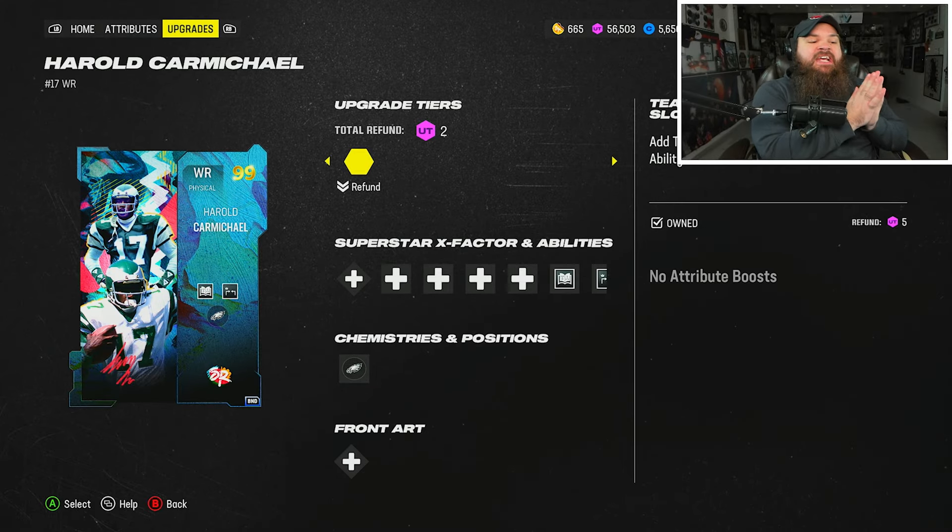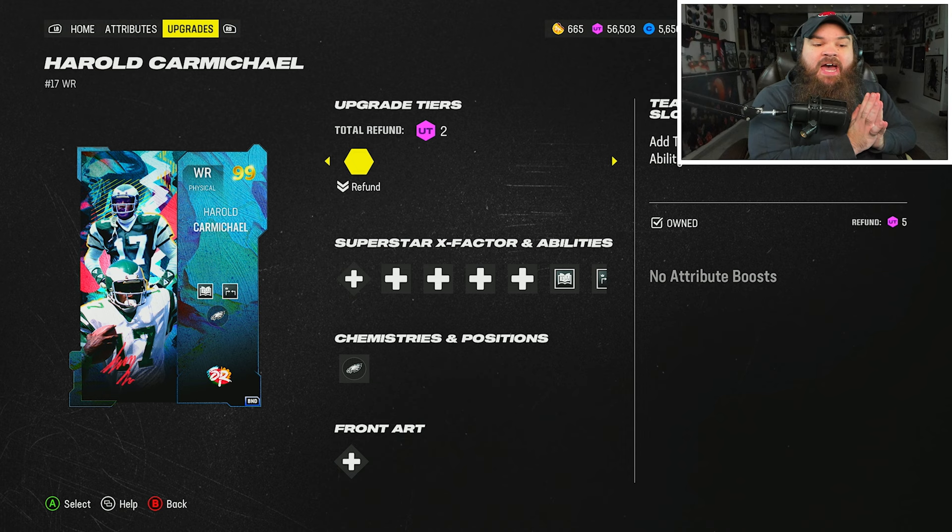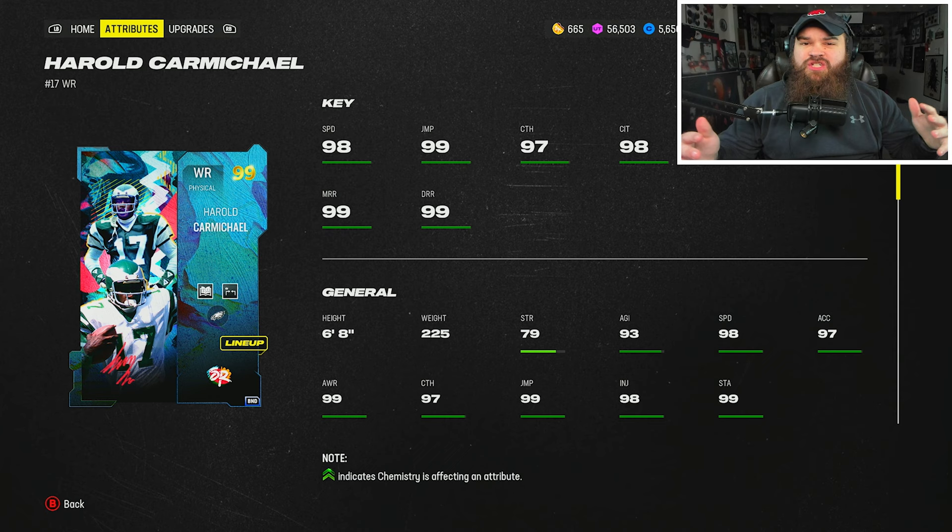All right boys, today we got special gameplay right here on a card that I think is ridiculously good. We got Harold Carmichael. From a stat standpoint he has 98 speed, great route running across the board, but the big thing is six foot eight, 225 — and I included his weight for a reason.